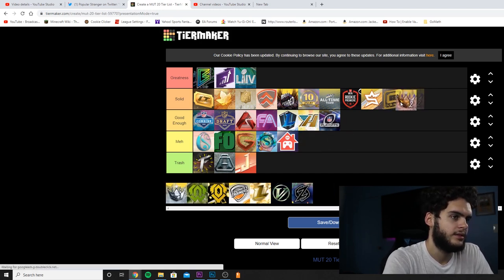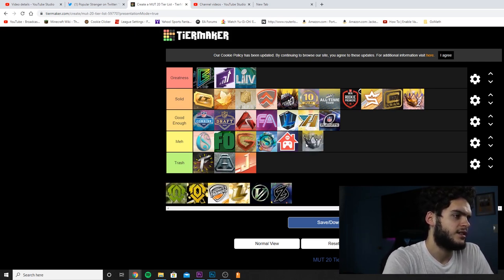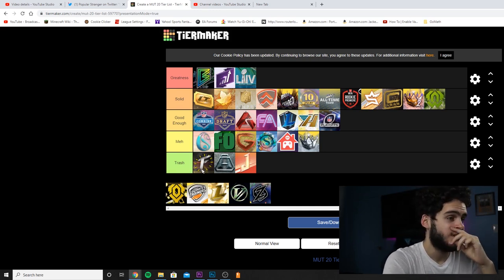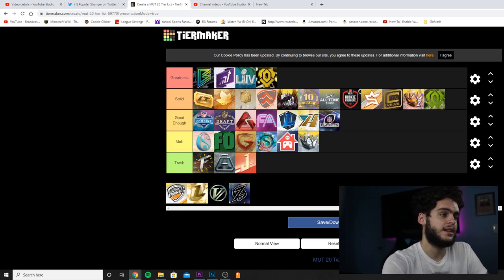Theme Builders — I got Saquon out of it, solid. There was one with the legends that I thought was Meh — all the players were trash and overpriced, didn't like any of it. Team of the Week gets Solid — I like it, comes out every single week with some good cards. The only issue is they sometimes give cards to players who didn't deserve it, or give us a card we want but with trash stats.